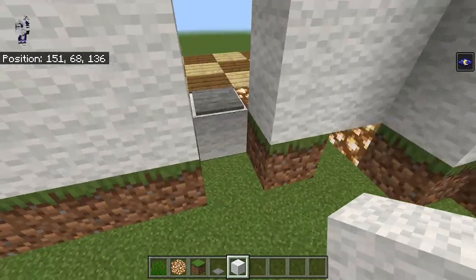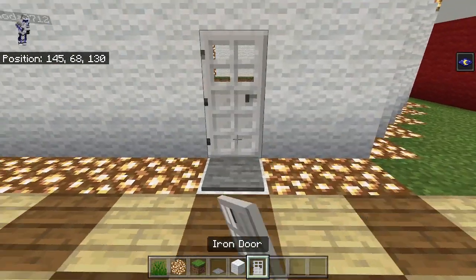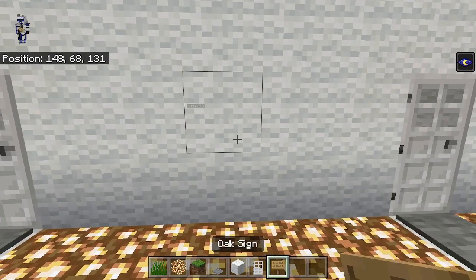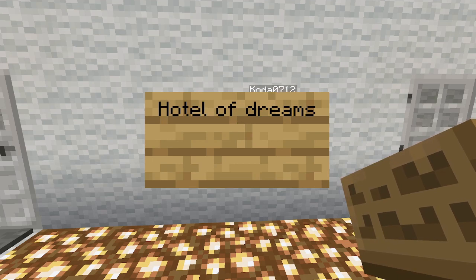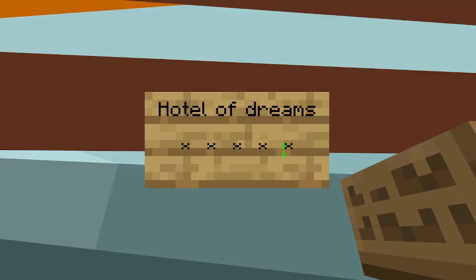I'll let you fill that in, and I'm gonna put the doors on here and also put the sign for the hotel. The sign is just gonna go in the middle here — it's gonna say 'Hotel of Dreams.' I think that's the third line. Then we're gonna have one, two, three, four, five — it looks more spaced out than that. It might be two spaces. Yeah, two spaces.